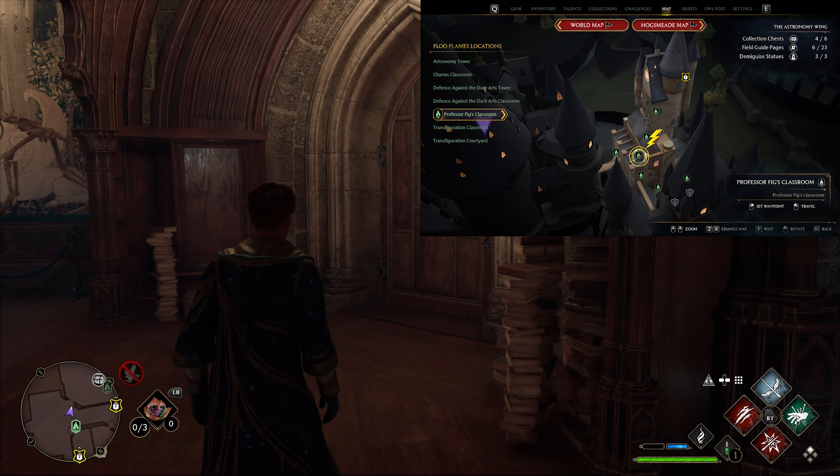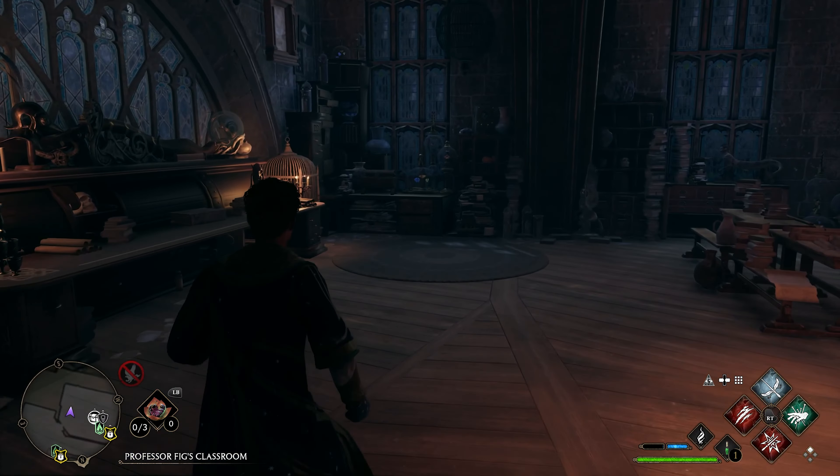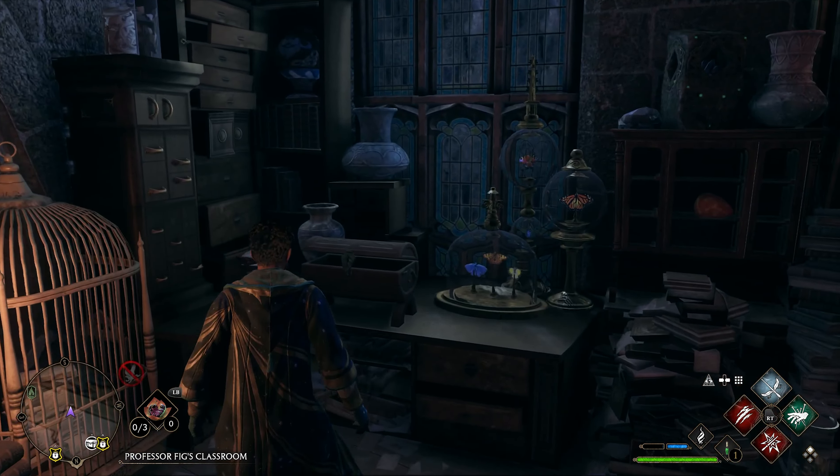The first wand handle location inside Hogwarts itself is at Fig's classroom Floo Flame. Go inside, turn left — directly in front of us is the first one right there.